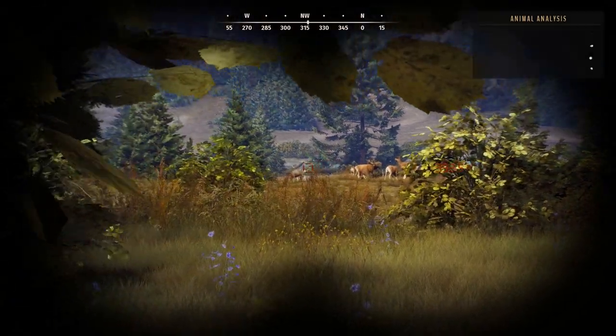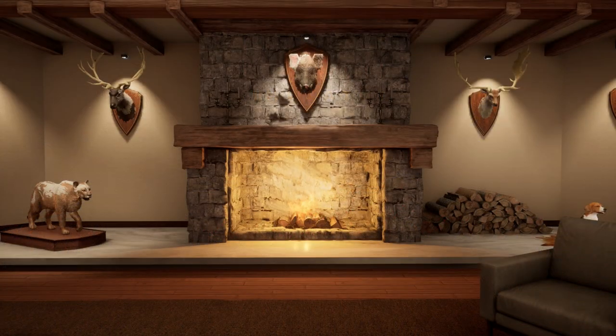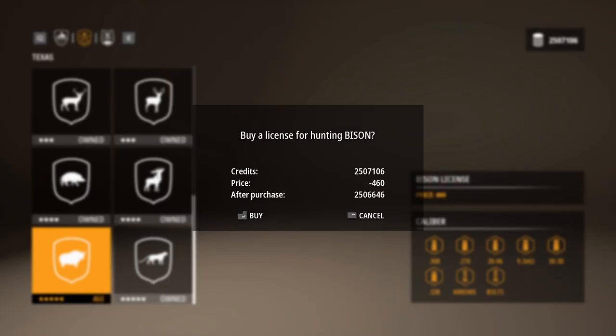So we are done with Way of the Hunter for today — let's switch to HuntSim 2 now. Recently I tried to find an upgrade for my legendary Bison, ideally one over 700 kilos. Unfortunately I found mostly normal ones and only a few quite small legendaries. At least Bison brings some cash when you sell them, and so I've reached 2.5 million credits and got a bit closer to the next big goal of 3 million.